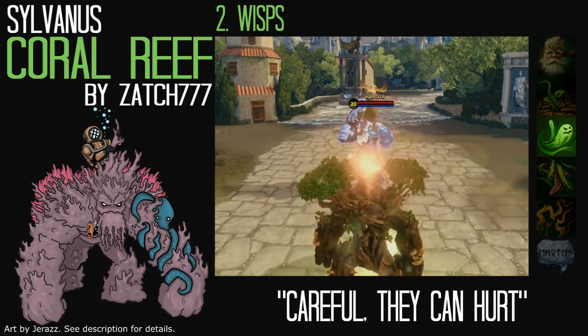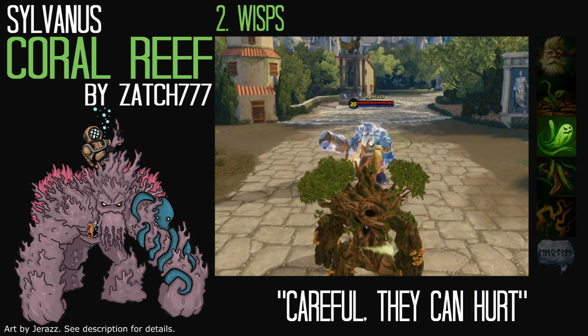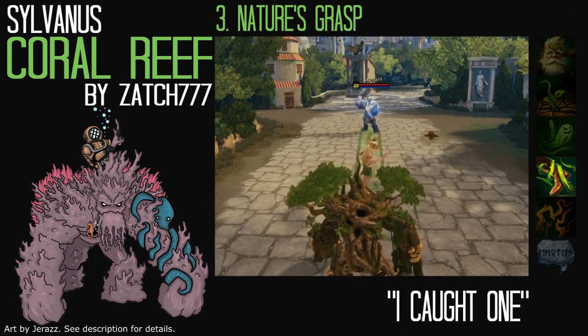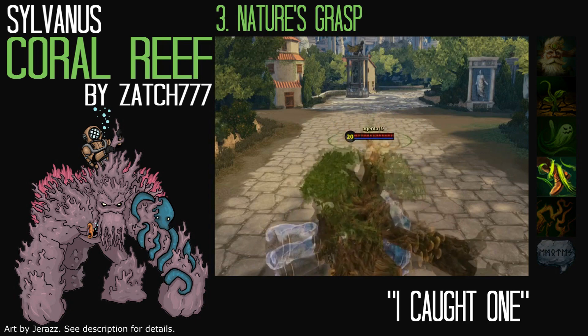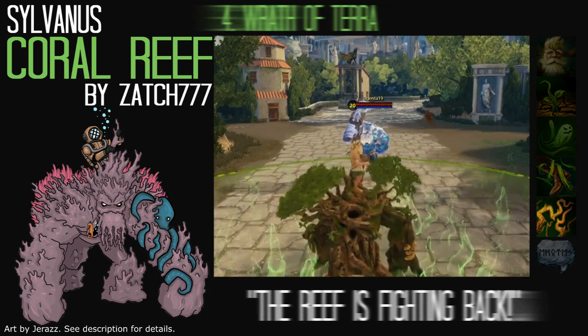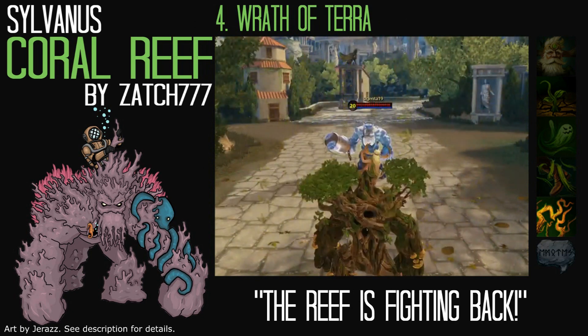For Wisps, his second ability, the Wisps would be replaced by either eels, jellyfish or clownfish. For his third ability, Nature's Grasp, a tentacle from the octopus attached to Grover would reach out and grab the enemy. And for his ultimate, Wrath of Terror, coral and sea urchins would burst up from the floor.